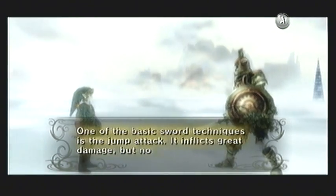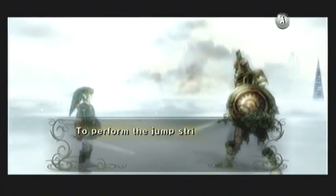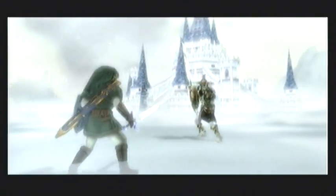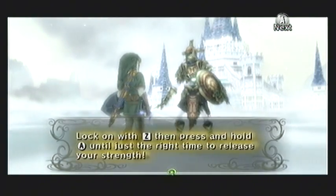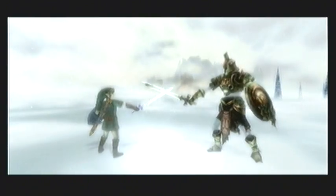The Hero's Shade will explain that the jump attack is an effective sword technique against a single target, but it's awkward when used against multiple foes and will leave you quite vulnerable. So it's great for one-on-one combat, but once you start having more than one enemy it gets a little awkward. He then shows you how to charge it up by holding down the A button, and then releasing it to unleash a powerful shockwave that will damage all surrounding enemies. This is great against weaker enemies in particular — it will kill them all in a single hit.